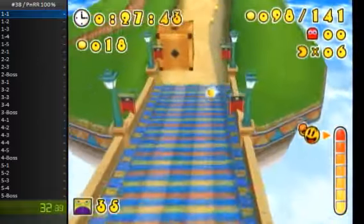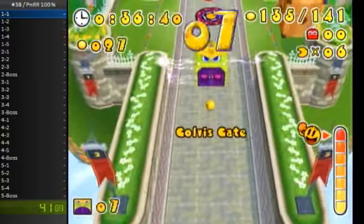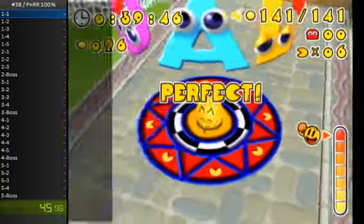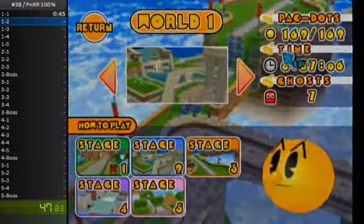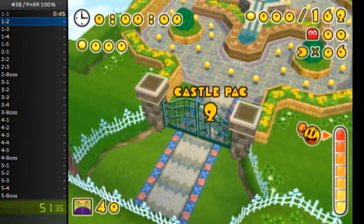The goal of 100% is to collect every Acta in every level and every Ghost in every level. And the reason those are the requirements — those are the only requirements for 100% — is that those are the only things the game keeps track of on the level select menu.